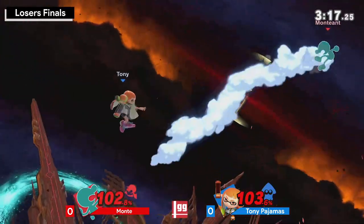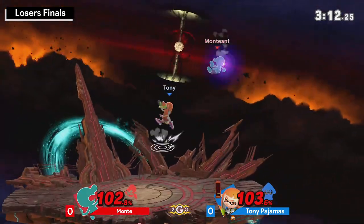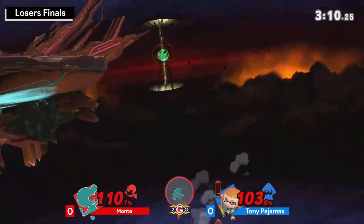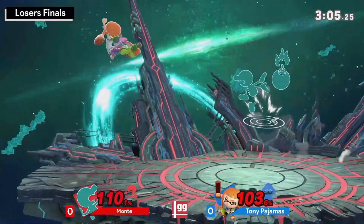Trap with the Splat Bomb — he's going to jump over it but gets called out again. Tony with some really nice callouts. These aerials go well. It's going super deep — no roll this time into the up smash, would have been really bad.